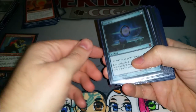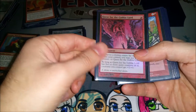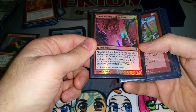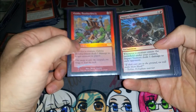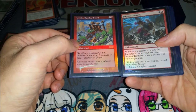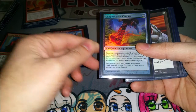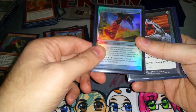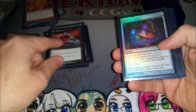On to the permanents that are not creatures. Sol Ring of course. Skullclamp — the best equipment for a bunch of little guys. Relic of Progenitus for some graveyard hate. Quest for the Goblin Lord usually gets turned on a turn or two after it hits the board. Goblin Bombardment and Impact Tremors do a similar thing but differently — Impact Tremors triggers when creatures come in, Goblin Bombardment when you sack them. Can do a lot of damage with either. Swiftfoot Boots for Krenko so he can tap right away, or to protect other creatures that need it. Fire Diamond — a sweet full art mana rock that taps for mana.